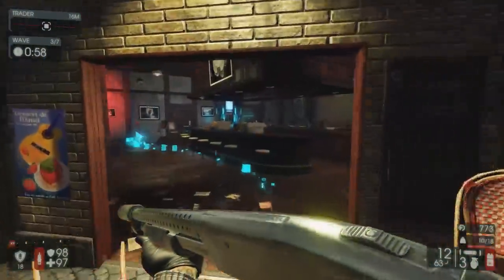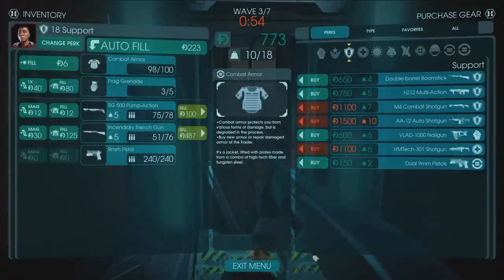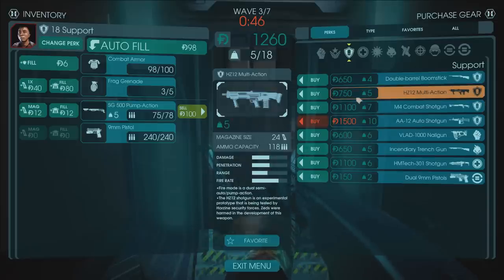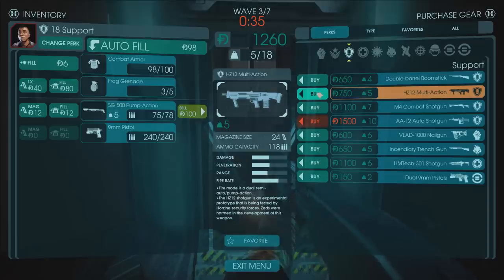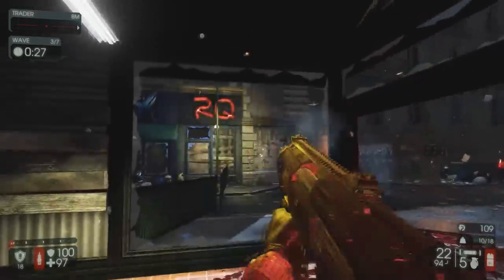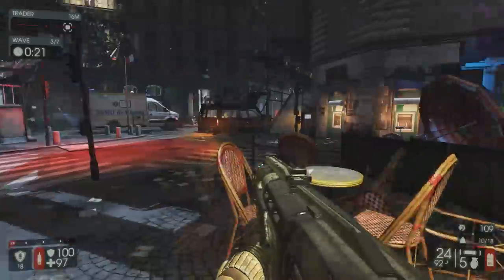Let's bounce over to the trader. We've got 777 Dosh right now. I'm going to sell the incendiary trench gun because I don't want it. We can save for one more round and get a new shotgun — it's a spear-mental prototype: fire mode is dual-action semi-pump, and apparently zeds were harmed during its development. Let's get a new shotgun — it's like a rapid-fire shotgun. I don't know how it distinguishes itself from all the other pumps in this game, but hey.